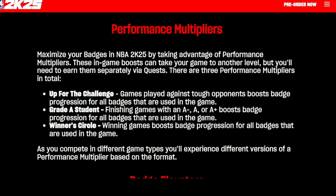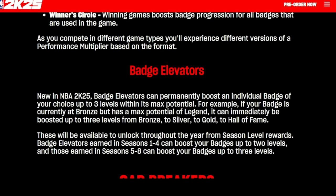Performance multipliers — maxing your badges in 2K25 by taking advantage of these works very similarly to 2K24: up to the challenge, grade A student, and winner's circle reward you for doing different things in game, helping you get faster badge progression. And finally, badge elevators: they can permanently boost an individual badge of your choice up to three levels within its max potential. For example, if a badge is currently bronze but has max potential of legend, it can be boosted up three levels to gold. Badge elevators earned through seasons one through four can boost badges up two levels — this appears to be taking the place of and reversing the effect of the floor setters.